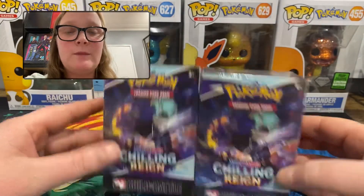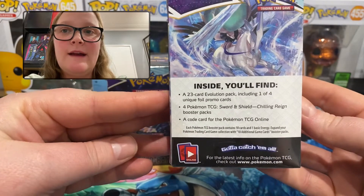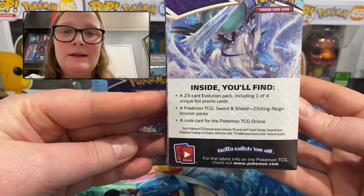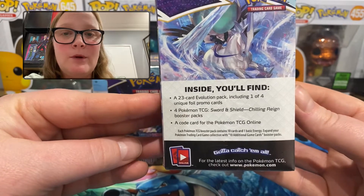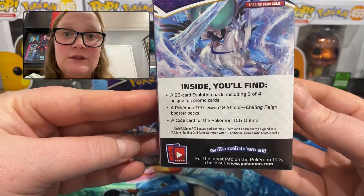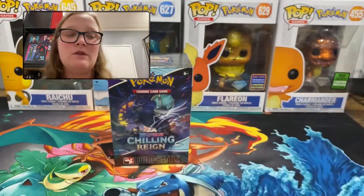Here are the two Build and Battle boxes to open. I haven't taken the plastic off yet. Inside we have a 23-card evolution pack — so that's the beginning of the deck I was talking about — one of four unique promo cards, so hopefully we have two different ones, four booster packs, and a code for the online game.